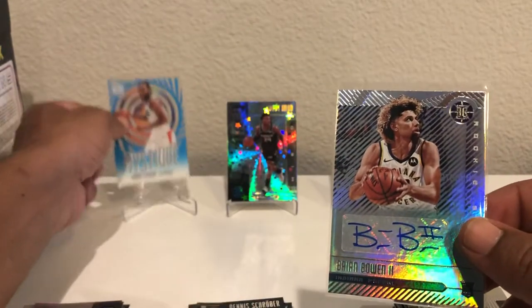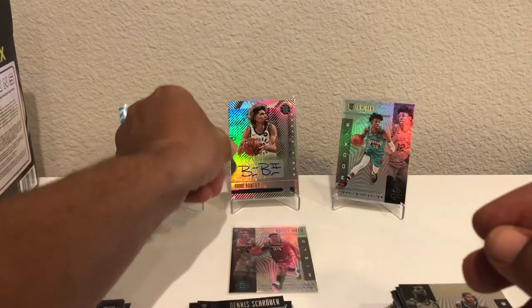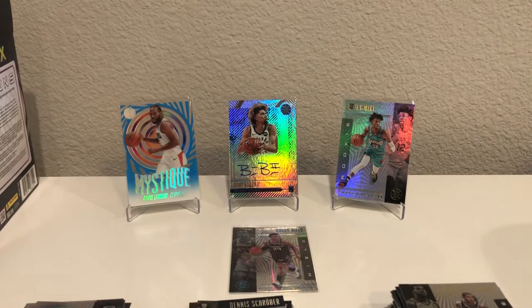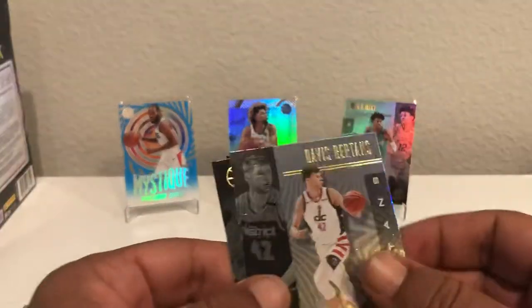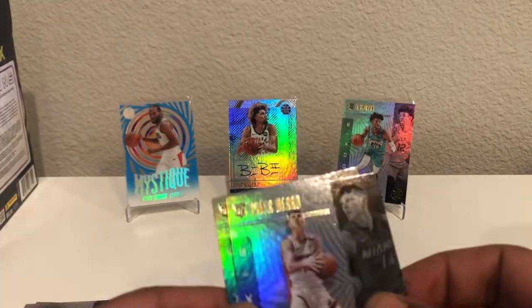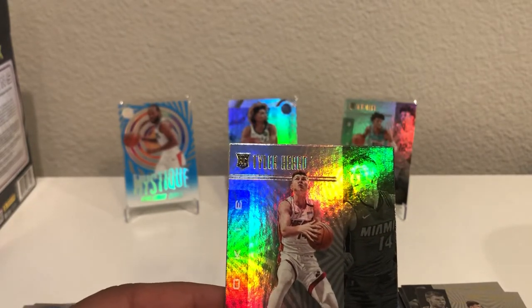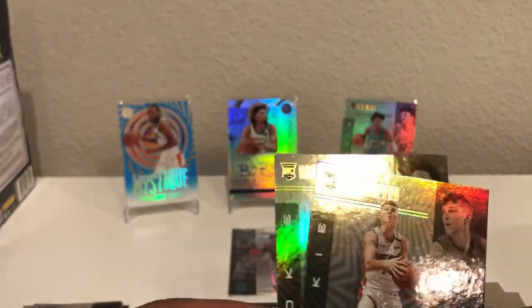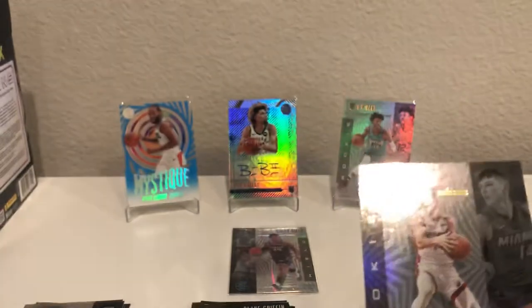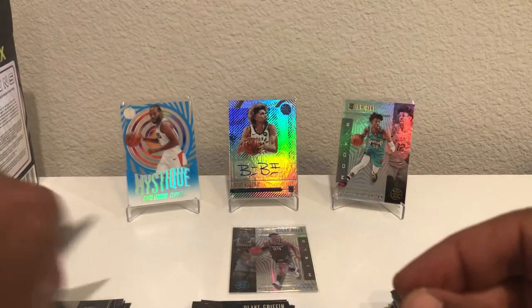We'll put the auto up there since that's something I hadn't seen yet — it's not a bad looking card. Brian Bowen the Second — I have to remember that name. Blake Griffin in the Sapphire, Bertans, Tyler Hero who is balling out — this guy in the bubble hit more clutch shots as a rookie than anybody else in the history of the NBA. To all those who were hyping up Tyler Hero early in the season, kudos to you — this guy is definitely the real deal. And then Bruno Fernando. Tyler Hero, you're getting sleeved up.